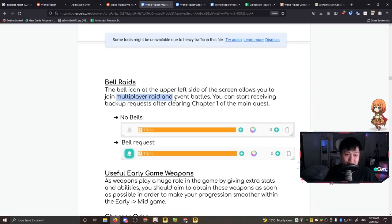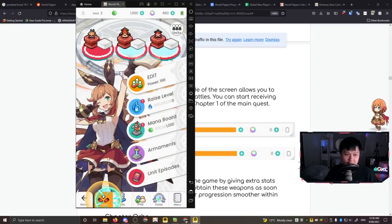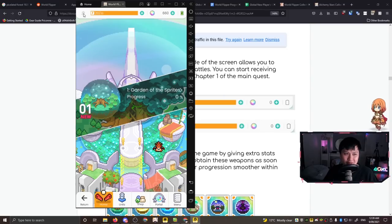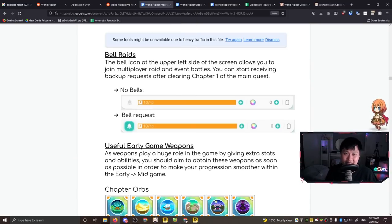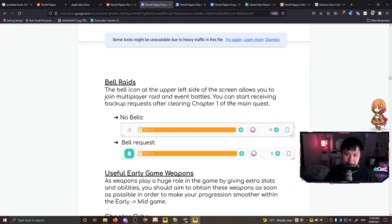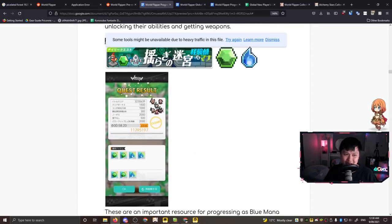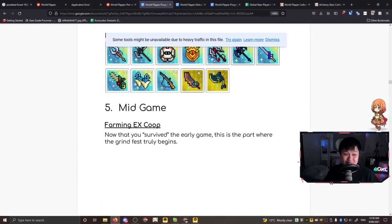Bell raids are a major source of green and blue mana. The bell icon at the upper left of the screen allows you to join multiplayer raid and event battles. You can start receiving backup requests after clearing Chapter 1 of the main quest. This means you need to clear Chapter 1 ASAP so you can do bell raids ASAP, because you really don't want to be sinking stamina into those weaker farming dungeons.